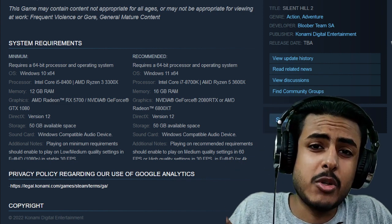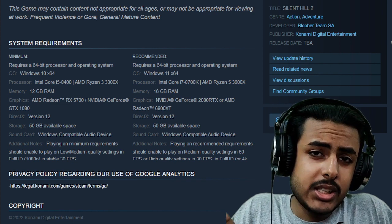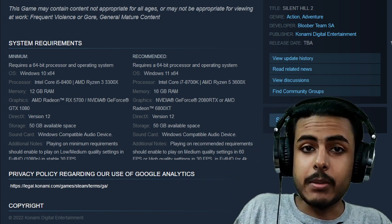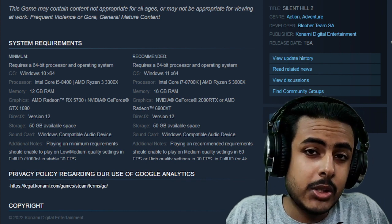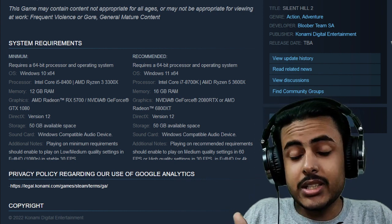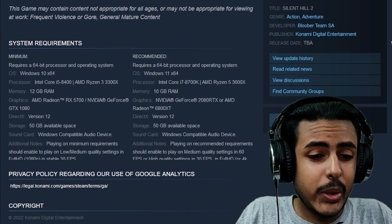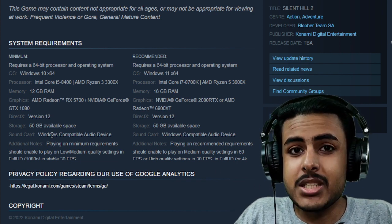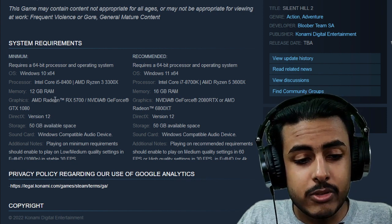Silent Hill 2 system requirements are officially out, and the question is whether the developers want to build a community where most people can actually play their game, or keep it restricted. The requirements demand a very high-end GPU just to run the game at low settings and minimum specs.